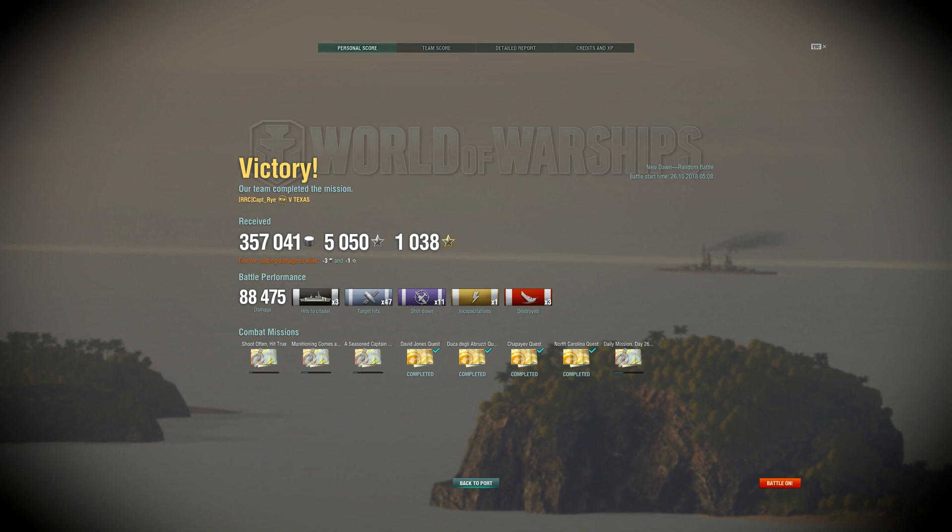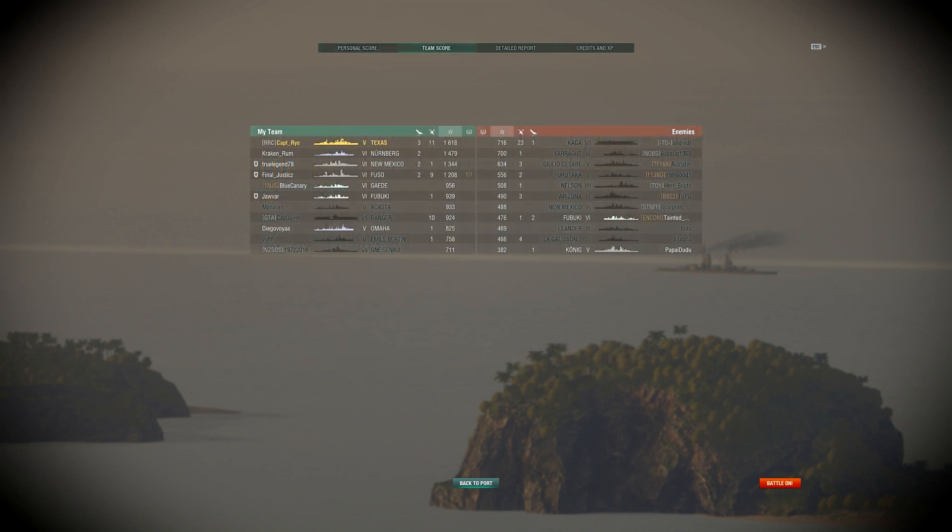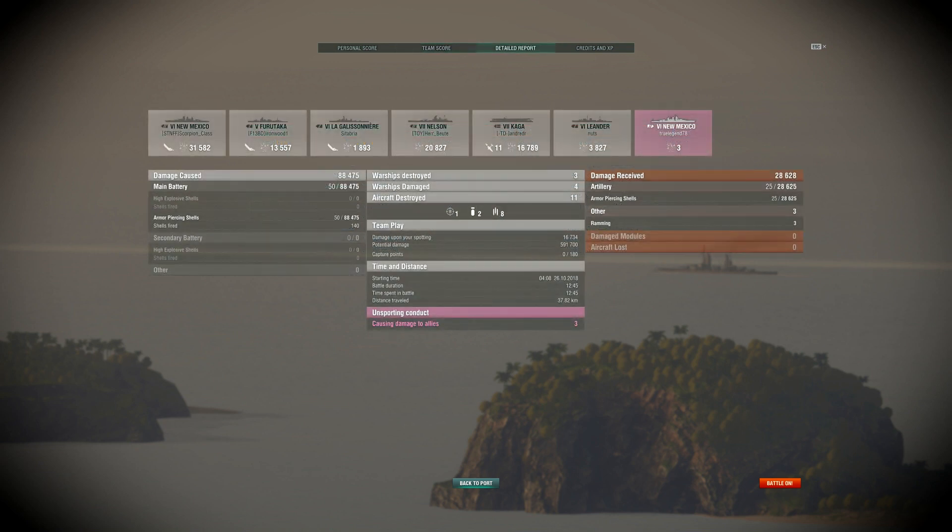88,000 damage done in that battle — overall pretty good. Three citadels, three kills — like three for three there. Surprisingly enough, being a bottom-tier battleship and not seemingly doing a lot of damage, I actually managed top of the team for XP, earning 1600 base XP. Probably helped that I shot down the most planes on my team as well. The enemy Kaga — you can see he shot down a lot of planes, got one kill, that's going to be the Ranger that he spent all of his time to go kill. He ended up top of the team for his team.